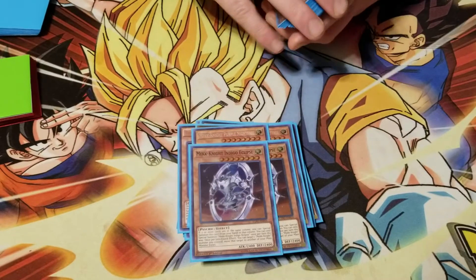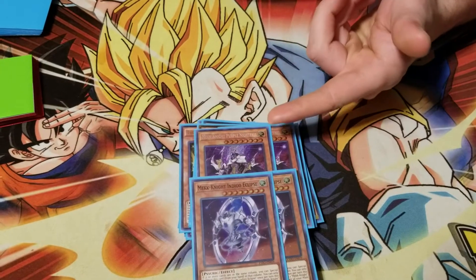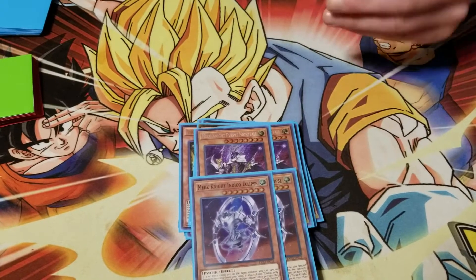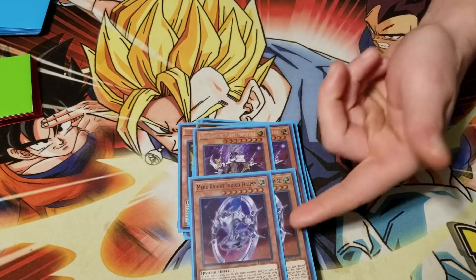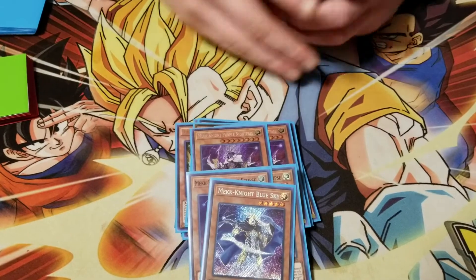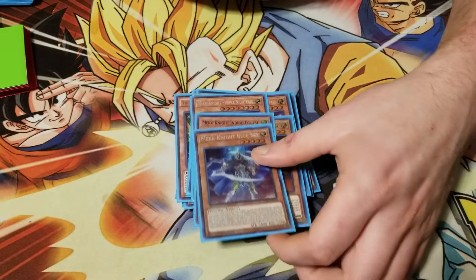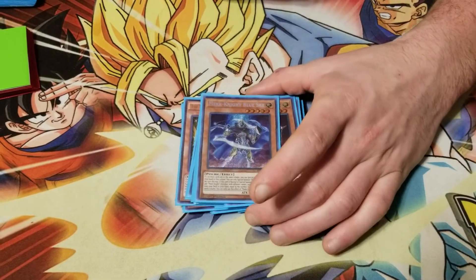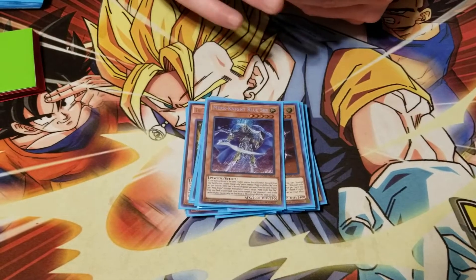We go Purple to Indigo. Purple: once per turn during either player's turn, you can banish one face-up Mekk-Knight you control until your next standby phase and add one Mekk-Knight other than Purple. Indigo just moves himself, so him and any other Mekk-Knight makes big plays. We play one Blue to help search out the others, and Alan was right - you go Blue and they have two cards in column, and they're like 'I have to stop that.'